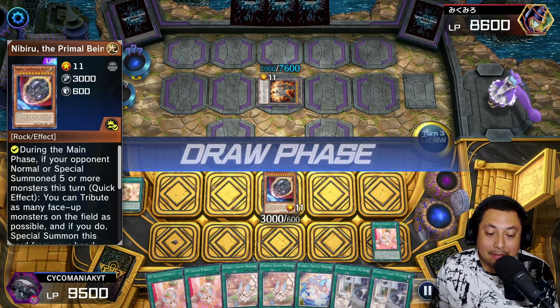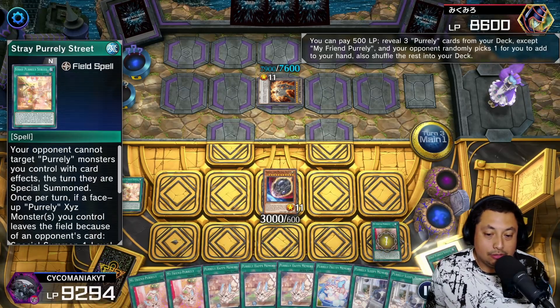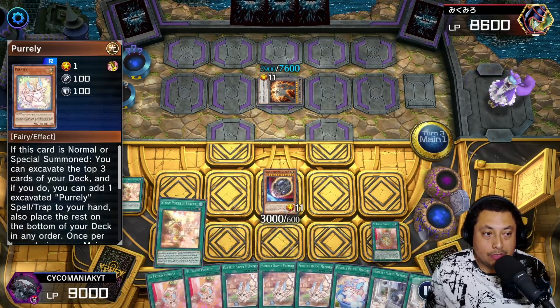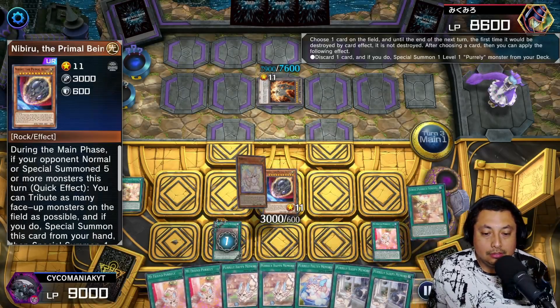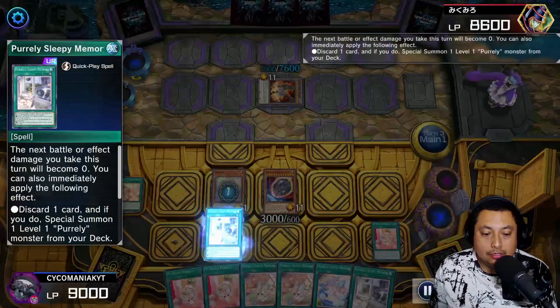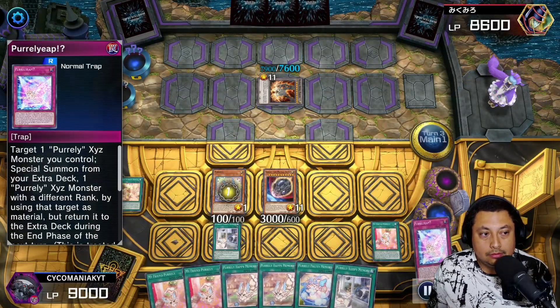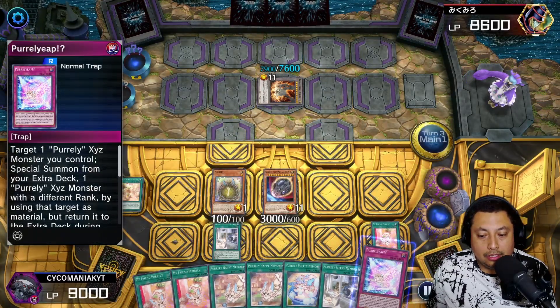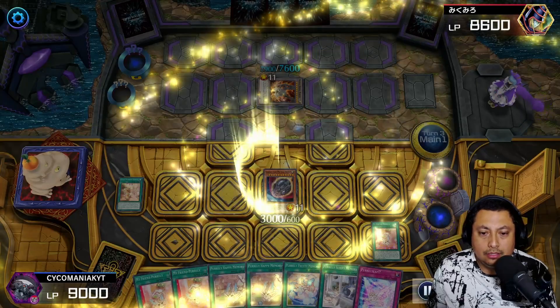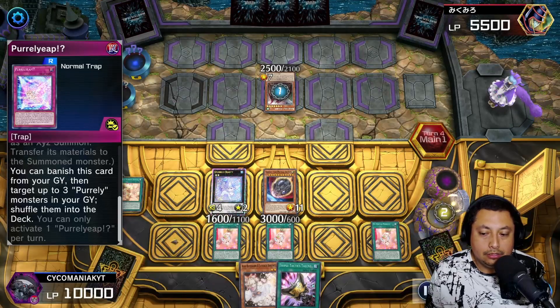Alright, for this match we are going to be going first. By the looks of it we have a pretty decent hand, but to be honest I did not know what I was doing. We're gonna get the Pearlies and then check your top three cards. We're gonna get the street — they're gonna imprim our Pearlies, which kind of sucks. Come to find out later that I could special summon, exceed summon. We're gonna get our Pearlies and get My Friend Pearlies — this is one of the best cards in the deck.